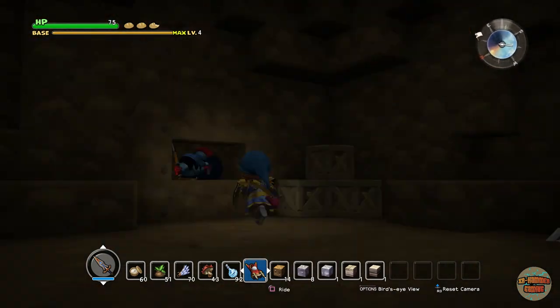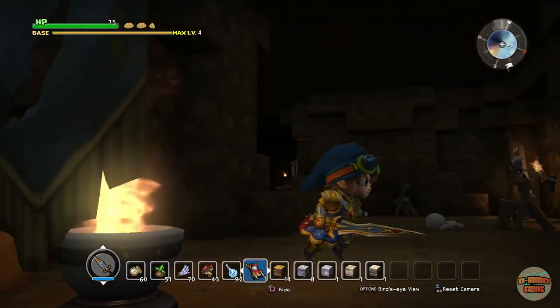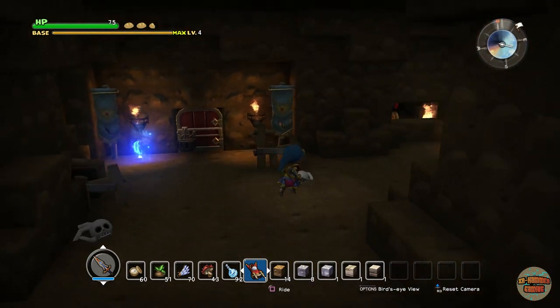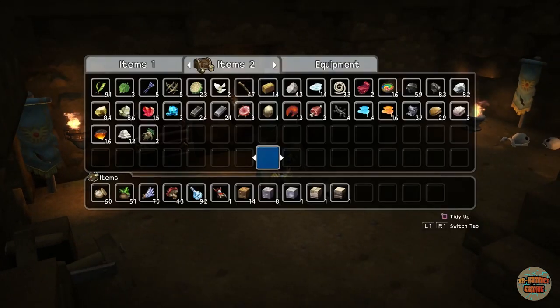It splits up. Is that a knight? It is. Can we get in? Not from this side. Hello, skeleton. Well, you were difficult. Can I get in here? No, because apparently it requires a key.